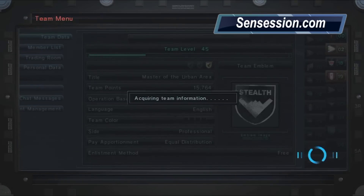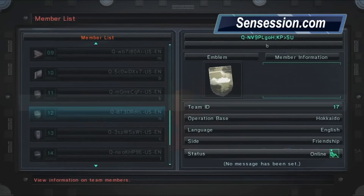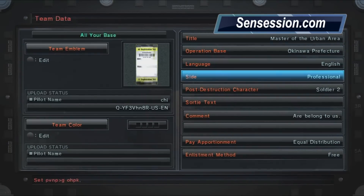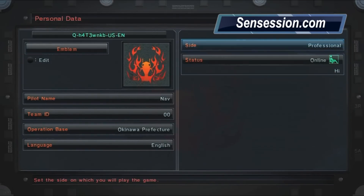Another great thing that ACs are going to be able to do is customize your team data. Comments, texts — everything that helps you engage with your team you're going to be able to do. And I think the biggest thing that Armored Core fans are going to be excited about is customizing your team emblem.